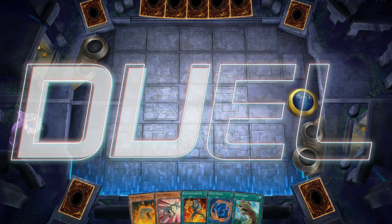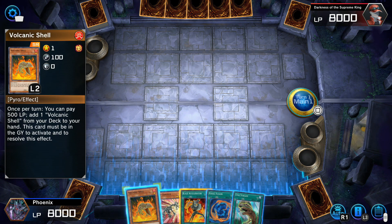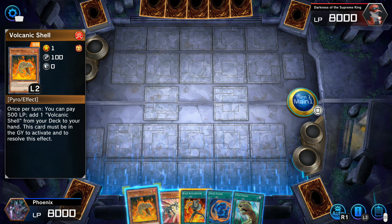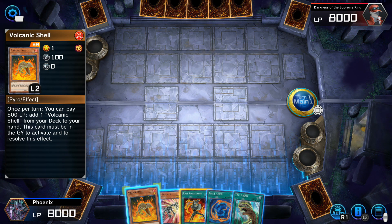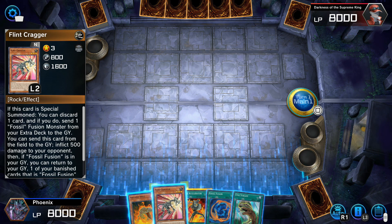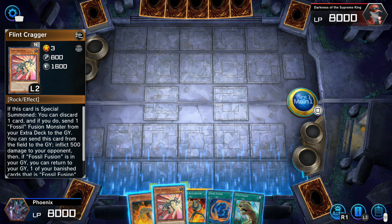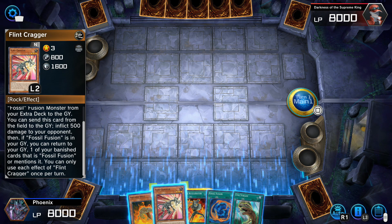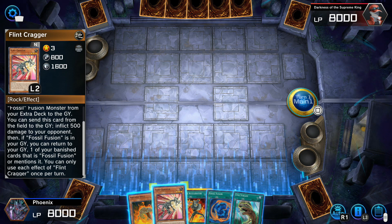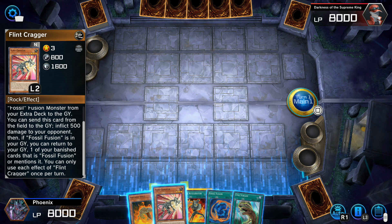As long as I don't have to deal with the stupid... We have a new deck this time. We're not using the Elemental Heroes, so I've got to get used to this. Once per turn, you can pay 500 life points and add Volcanic Shell from your deck to your hand. This card must be in your graveyard to activate and resolve the effect. You can discard one card, and if you do, send one Fossil Fusion Monster from your extra deck to the graveyard.